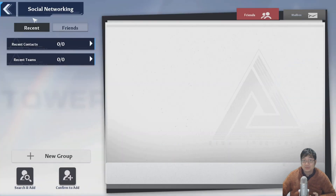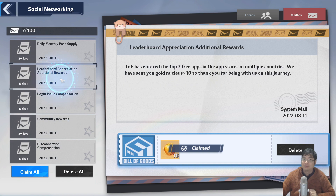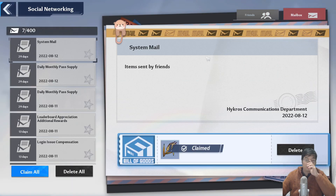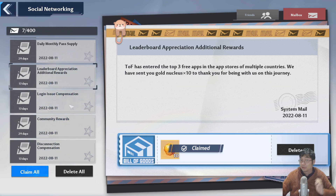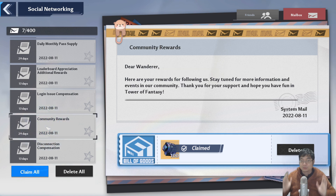There are also ways to get free dark crystals by going to Social Network and then Mailbox. There are a lot of dark crystals given as compensations and mail rewards in the game. Usually mail pops up on the top of your screen, but you can also go to Friends and then Mailbox. You can see crystals from compensations, login rewards, and generous rewards like getting top three in a global region. Just click 'Claim All' to get all the loot.